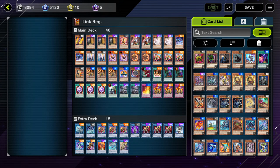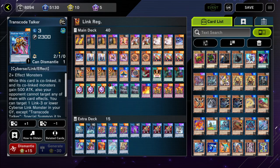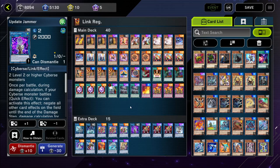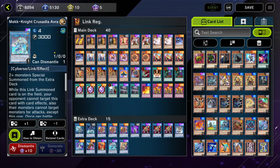Now, what are we doing with this deck? I know a lot of people like to go for the OTK process with Access Code and Transcode and Update Jammer, but because there are some times where you just can't get those plays off, I actually decided to go with IP Maschina along with the Mech Knight Crusadia Avirmaxx. Those cards go wonderful together.